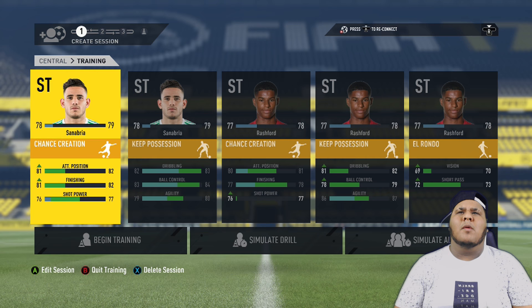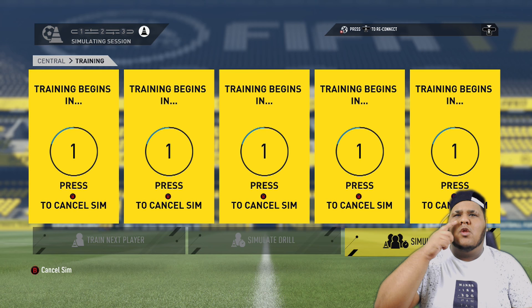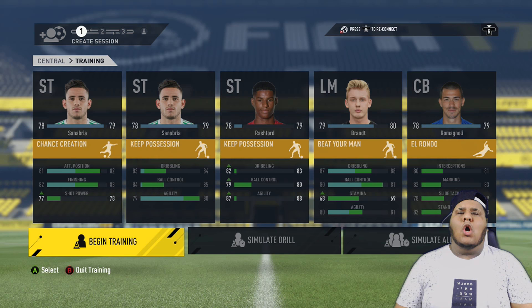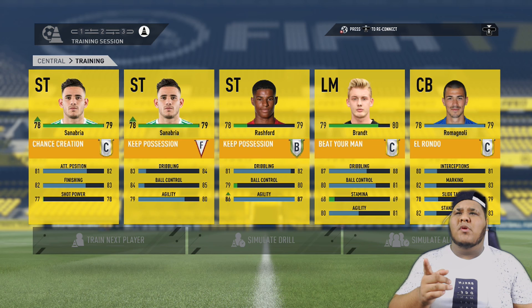We've got another training session. We're going to put Rashford in and keep him in there, and also delete one of the training drills for Rashford. Now we can bring in a new player — that's going to be Brat for the purposes of the video. You can move on to any player you want; you can improve a centre-back if you want. We're going to keep doing this until these players improve. Rashford's now on a 78 overall — he can still improve, so we've left one of his drills in there.